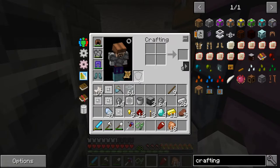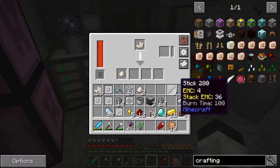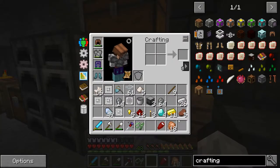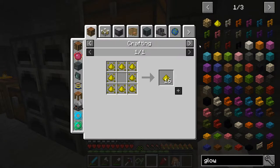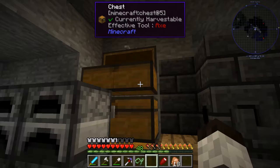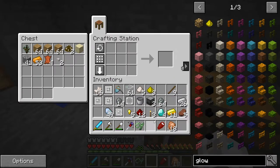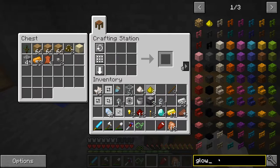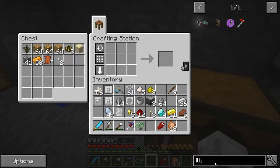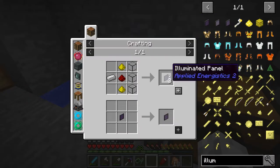Let's make the panels first. I need to get some more quartz so we can make the glass — three more here. I may not have glowstone — let me go check. We have a little bit, not a lot. Anyway, we are making the illuminated panel — regular illuminated panel. We make the quartz glass, then craft it, and there we have our three illuminated panels. That's easy.